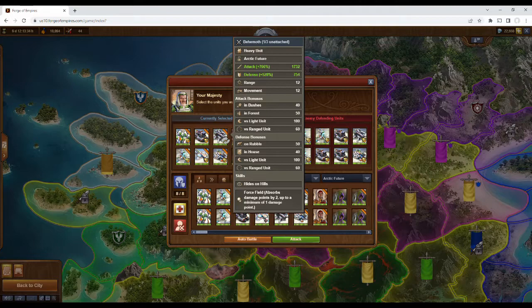The Behemoth is next, the first of the heavy units, with a decent range and movement speed. It has attack bonuses in bushes and in forests, with defense bonuses on rubble and in houses, and both an attack and defense bonus versus light units and ranged units. It can hide, but only on hills. Its second skill is called Force Field, which absorbs damage points by two, up to a minimum of one damage point.